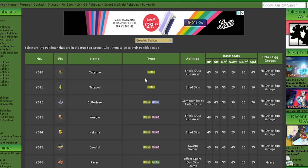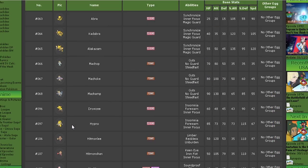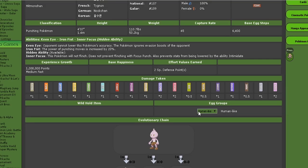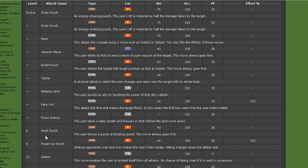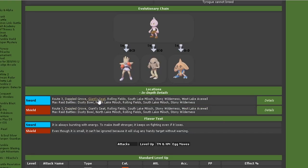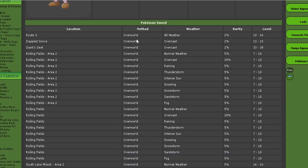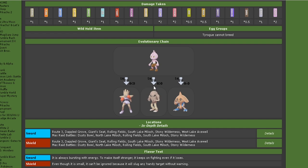Conkeldurr is in the Human-Like egg group, so we need to find a Pokémon within this group that learns Mach Punch. Scrolling down, we can identify Hitmonchan — the punchy Pokémon — and at level 4 it does learn Mach Punch, so that's the Pokémon we'll use. The Pokémon passing down the egg move needs to be male, so we need a male Hitmonchan to breed down Mach Punch onto a female Conkeldurr line. Hitmonchan only appears in Max Raid Dens, so we'll catch a Tyrogue and level it up to 20, making sure its Defense is higher than its Attack so it evolves into Hitmonchan.